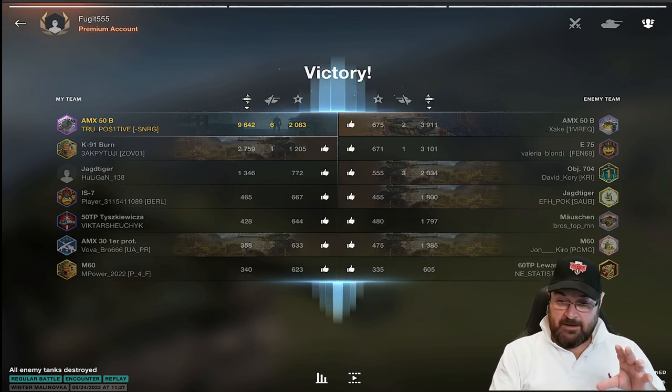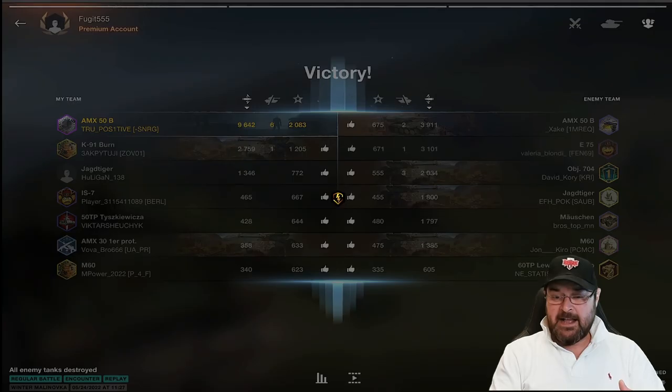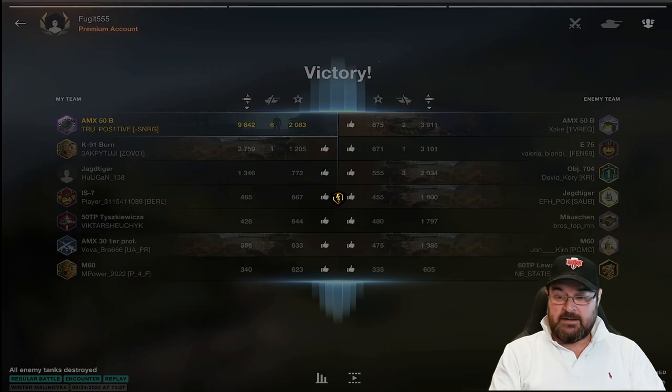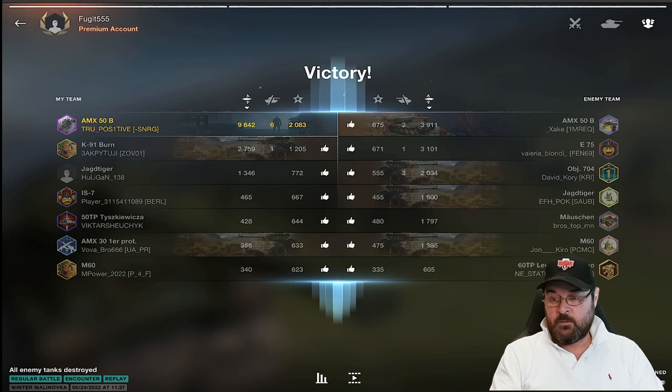When you get these high damage games, nine times out of ten it's because the opposition are making lots of mistakes. I don't want to name and shame anyone, but my suspicion that the Mäuschen was a relatively new player turns out to be correct — he's got less than 2,000 battles. Rolling out in a tier 9 with under 2,000 battles and camping at the back — you just haven't got the experience. The E75 driver also has around 2,000 battles. The 60TP had 4,000 battles and was no doubt expecting those two super heavies to support him.